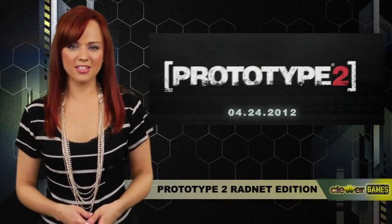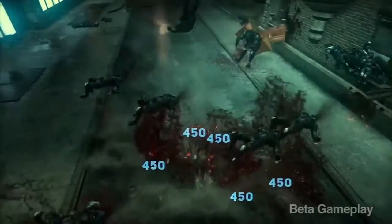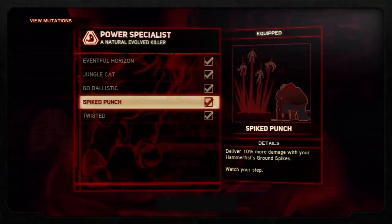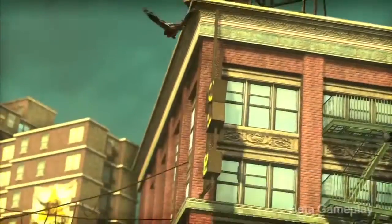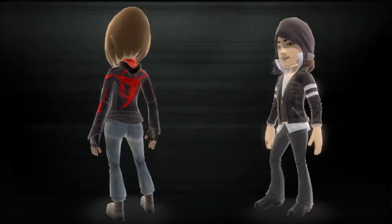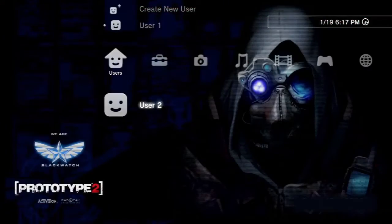Earlier today, Activision announced the content of the RadNet edition of Prototype 2. The upcoming action game from Radical Entertainment will include a free access code to RadNet, which gives players 55 pieces of additional downloadable content for 7 weeks following the game's launch. The weekly scheduled content includes all kinds of stuff like avatar items, dynamic themes, in-game events, challenges and more.